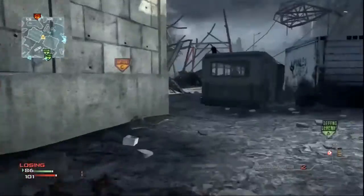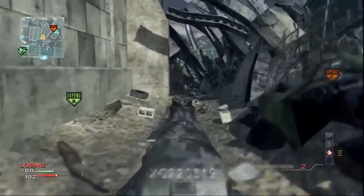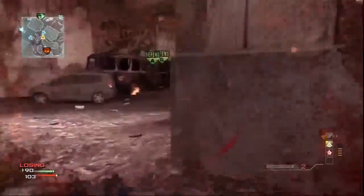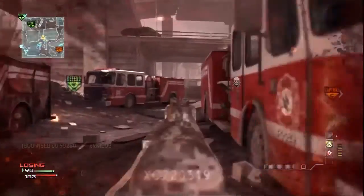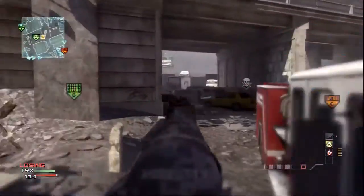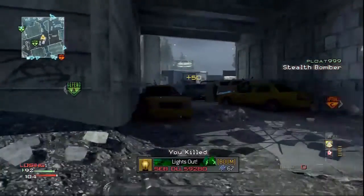Its reputation in the community is known as the little PP, which is appropriate because it does look like a little willy of course. The PP90M1 was the easiest gun to get clips for and it is one of my most favourite guns in the game and it always will be because it's also fun to use.